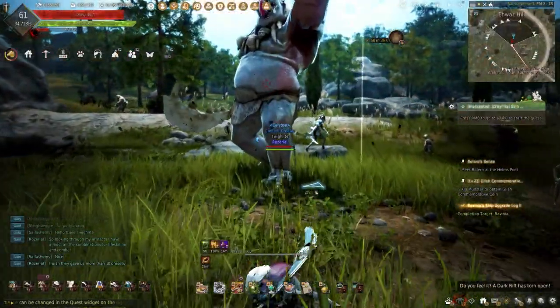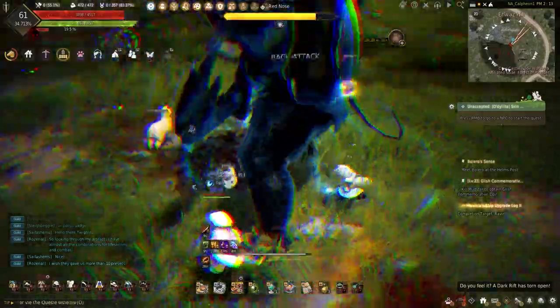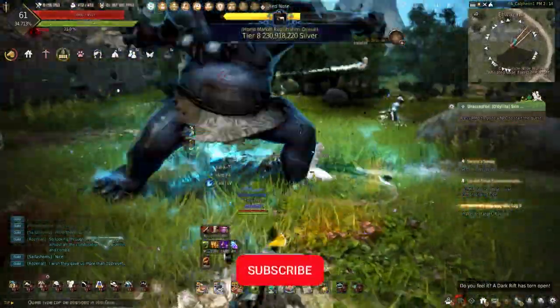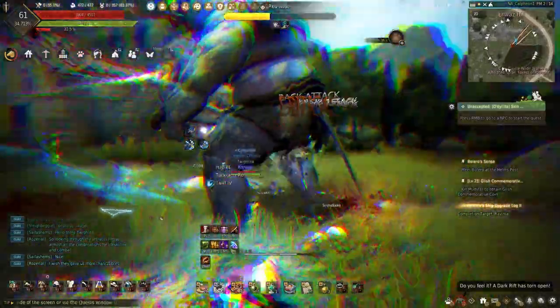Comment down below if you used this lightstone combination or didn't even know about it. With needing to switch between sailing or bartering combinations, it can get frustrating, and not having to switch can make things a lot easier. While you're down there, be sure to drop a like if you're enjoying the life skilling content here on the channel. All the support helps grow the channel, and I couldn't do this without you guys.